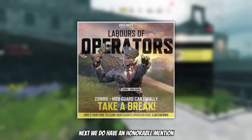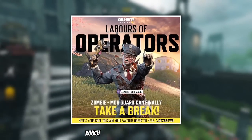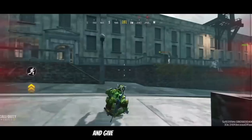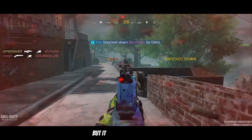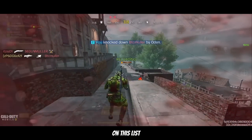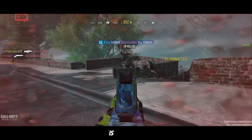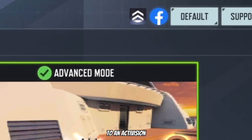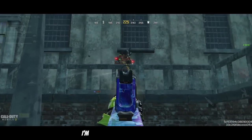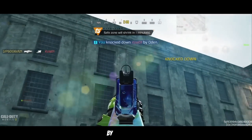Next we do have an honorable mention — Bing Arena redeemed codes, which come out every other week and give you trial versions of characters. It is not permanent but it definitely has a space on this list. The final free character is Ghost Staff, which you can receive by linking your account to an Activision account — though I'm sure most of you have done that by now.